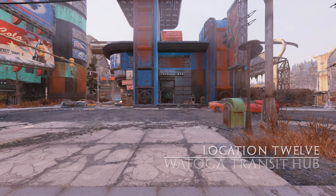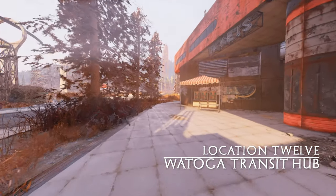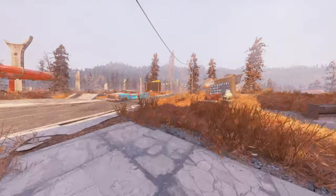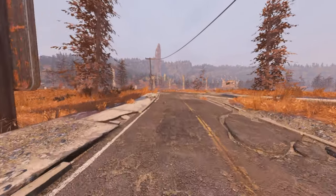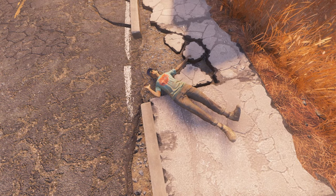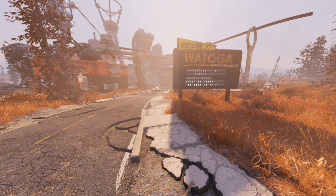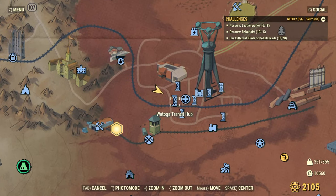Last but not least, we're heading to Watoga. There are a lot of welcome signs so be sure you're heading to the right one, or you may be looking in the wrong place when server hopping. Fast travel to the transit hub, turn right, head out of town, then turn and face the town — you'll see the corpse on the roadside in a broken piece of pathway. This sign tells you the population of players in Watoga at any time, including robots.